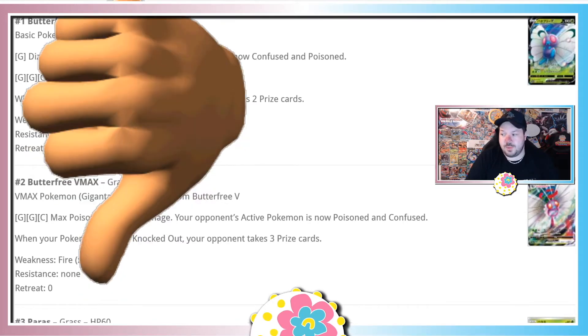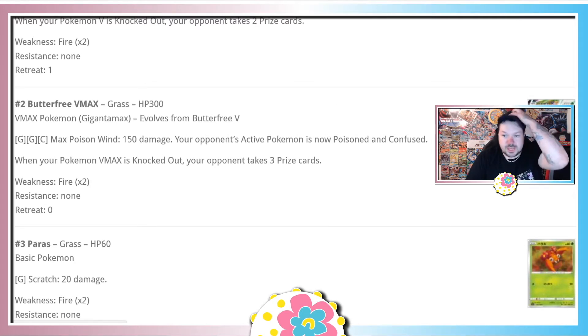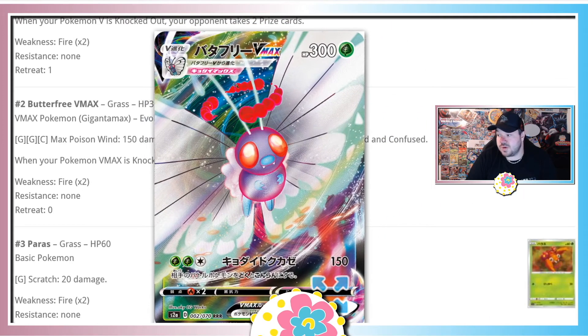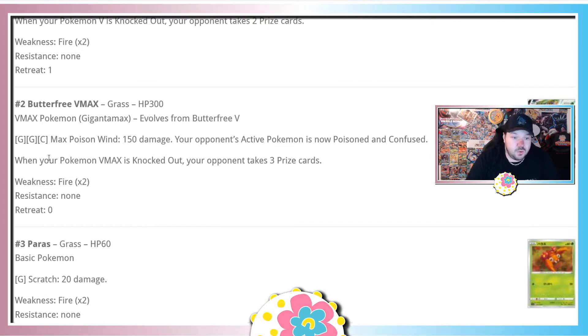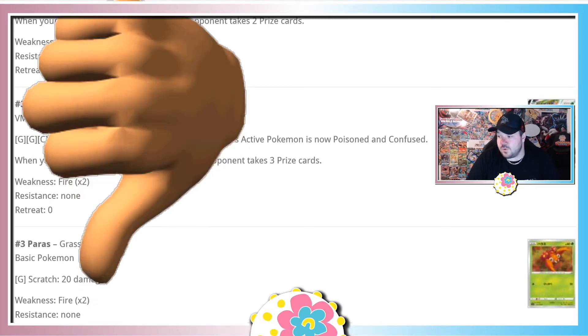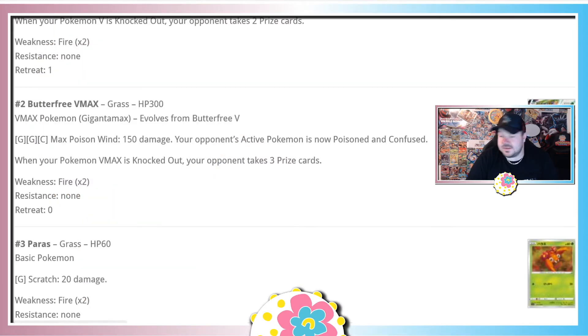Maybe the VMAX is a little more forgiving. We have Butterfree VMAX at 300 HP, which for a VMAX is on the lower side — Eternatus VMAX has 340 HP. Its attack costs Grass, Grass, Colorless for 150 damage, poisoning and confusing the opponent's active Pokemon. But with Switch, Scoop Up Net, and everything in the format, I'm gonna give this card bad. Special conditions are typically weak in the TCG.